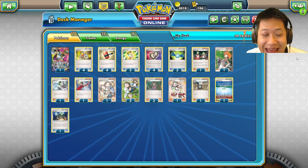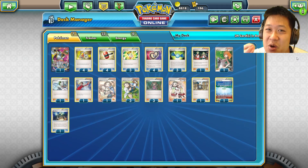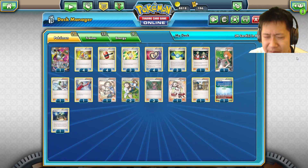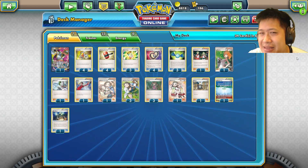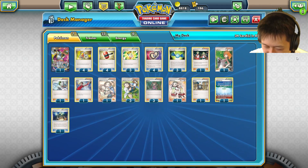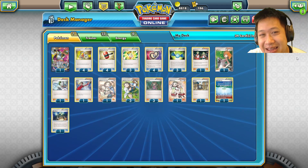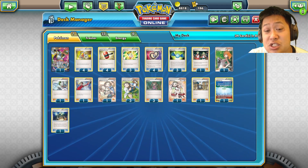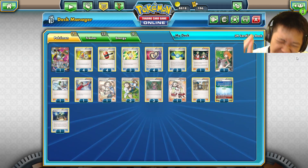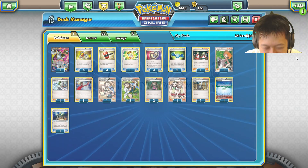And that is it! At the very start I showed you the deck template to start with and build around. I gave you examples of Pokémon types and how they complement each other — having a fast basic plus a complement, or backups with nice abilities. Then we went through extra trainers you can fit in by making space in your current template. I think you're going to make better decks now — see you next time!